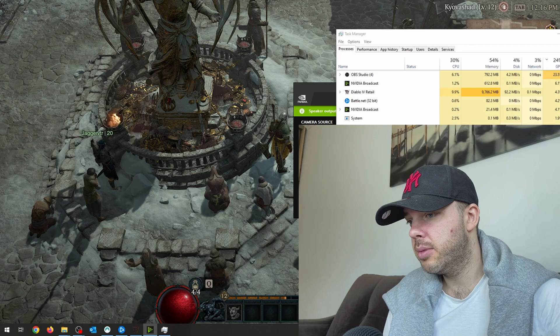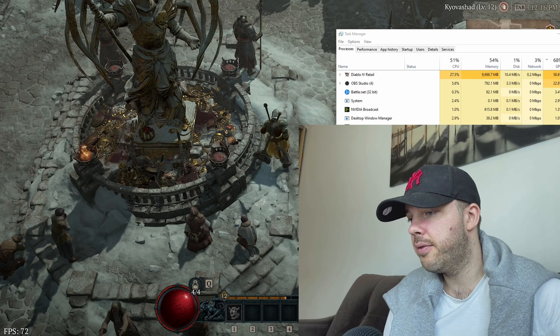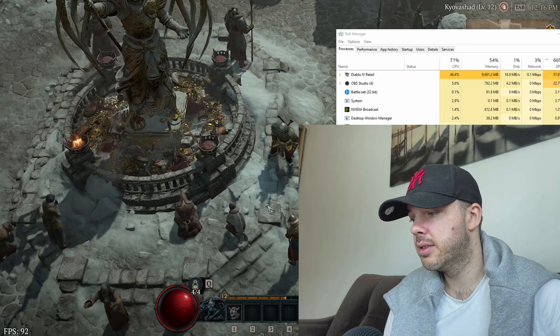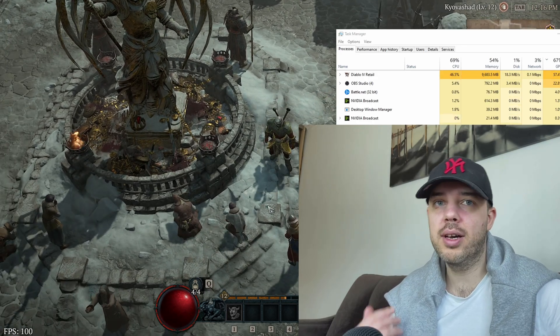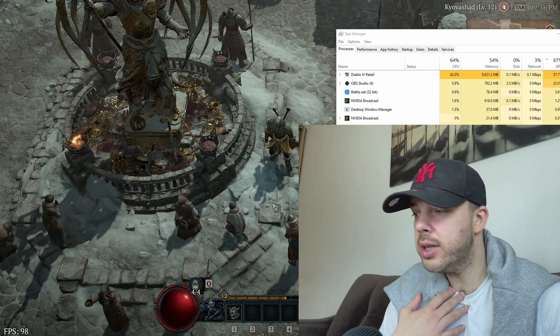I disable the camera — I deselect my background — and let's see the FPS increase. Check it out: 100 FPS! But wait, you want to know what settings I'm playing on, right?